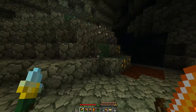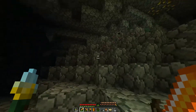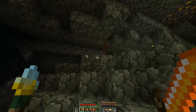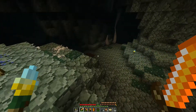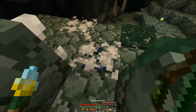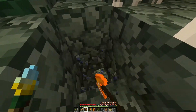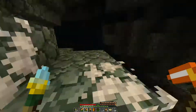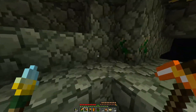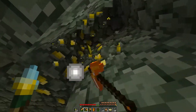Infestations are these swarms of insects that can attack you and will attack you on sight in the caves. They can swarm you and they can be pretty dangerous if you're not careful enough. But as long as you see them before they see you, you should be fine.